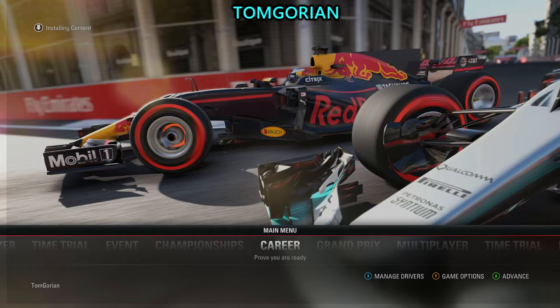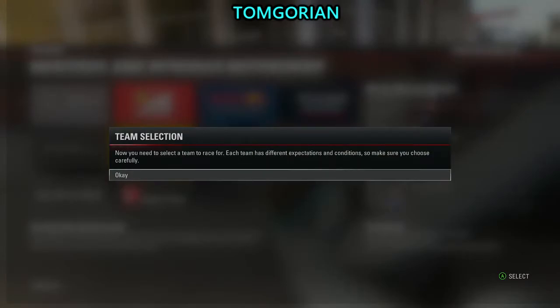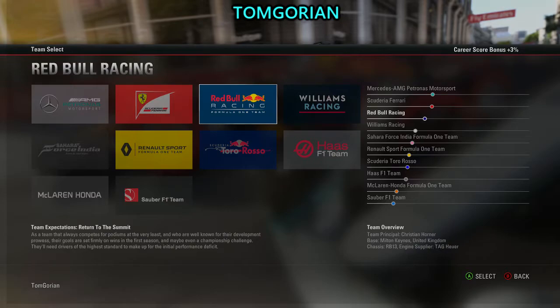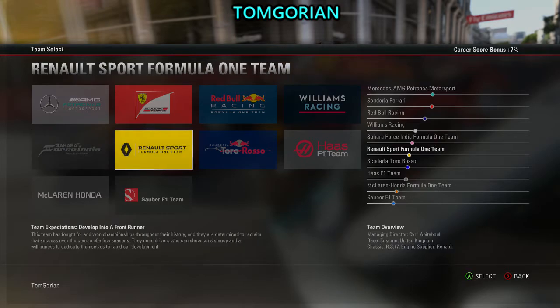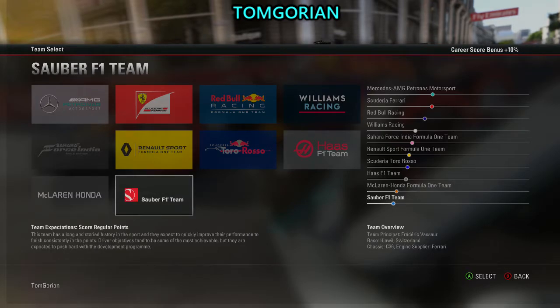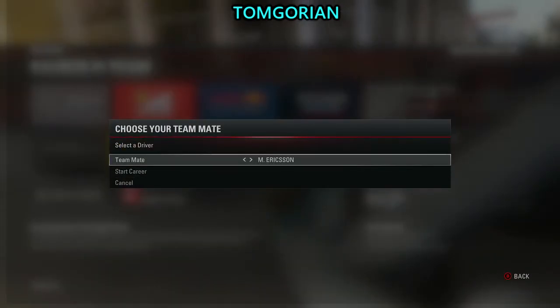Let's go to team selection. As you can see we've got 10 teams, not 11, because Manor are not in the game this year. All different teams have got different objectives — Ferrari, Red Bull and Mercedes want performance, meanwhile teams like Toro Rosso and Renault are teams that want you to build. Then you've got Haas, McLaren and Sauber who just want to score points and merely survive. Sauber is the team we're going to go for.